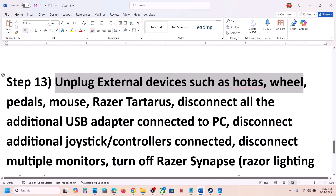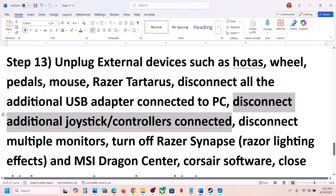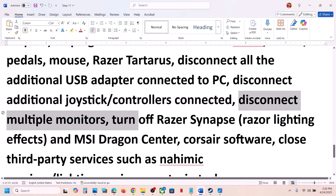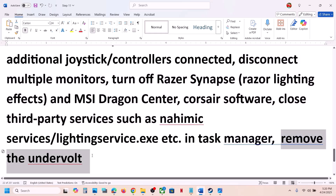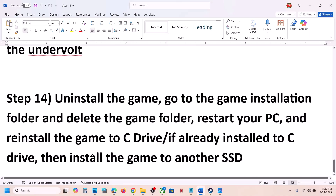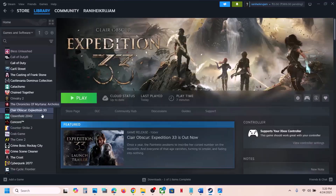The next step is to unplug all external devices you are not using — HOTAS wheels, pedals, USB adapters, extra controllers, and multiple monitors. If you have any third-party services or applications running, close them. If you have undervolted the computer, remove the undervolt and then check.